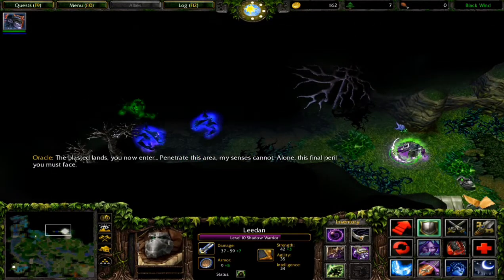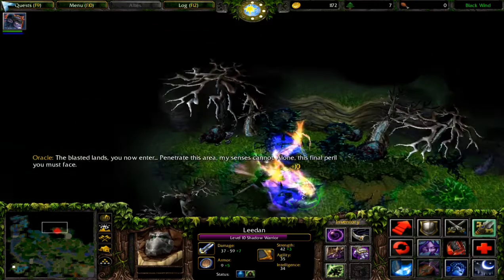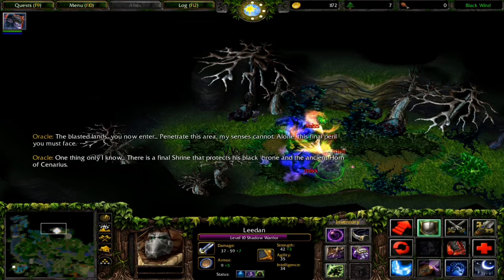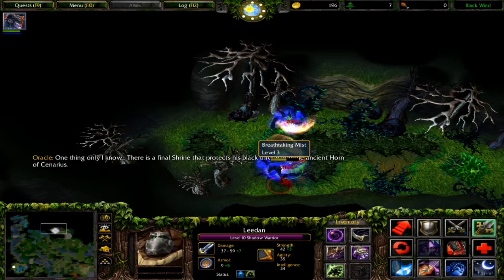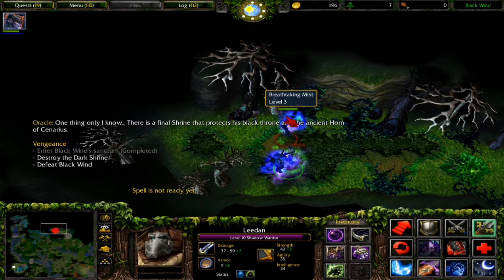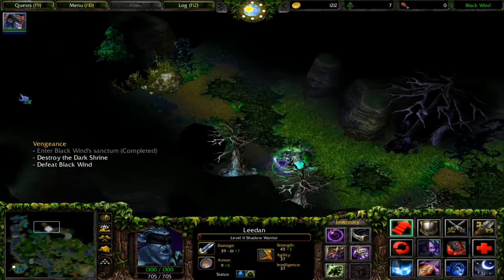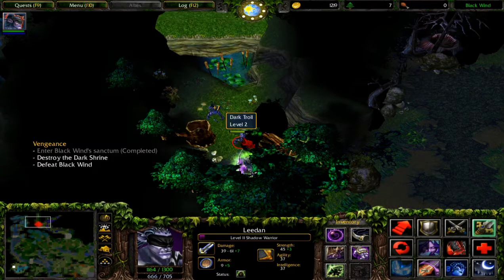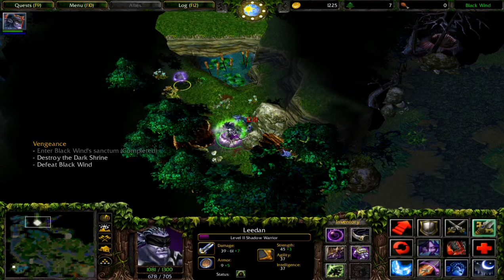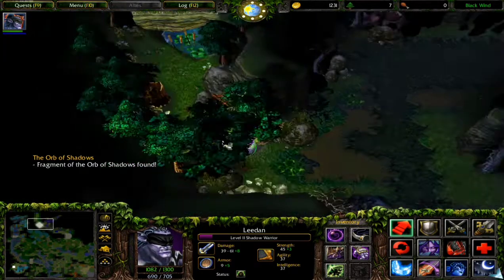That laugh creeps me out. There is a shrine I need to destroy - destroy the dark shrine, defeat Black Wind. If I destroy the shrine I get door access. Let's go find that secret area - I'm so close to getting all the shadow orbs. Let's take that - I need it.